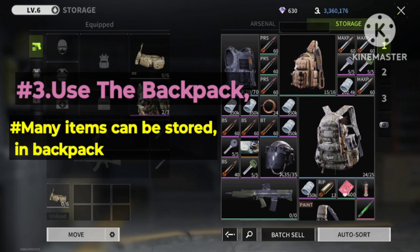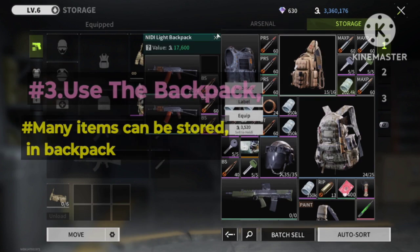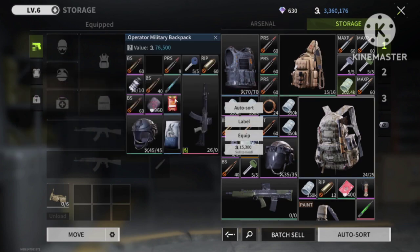For tip number 3: use the backpack to store extra items in it. Eventually it will save a lot of slots in your storage.